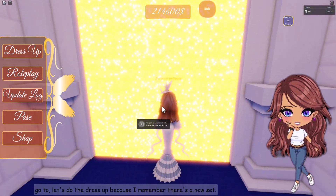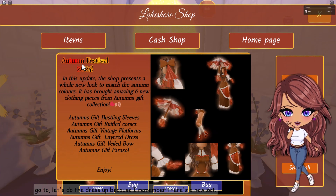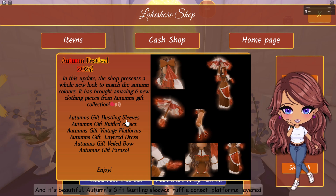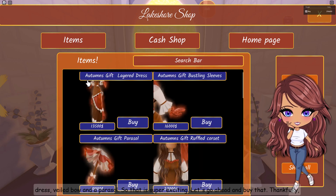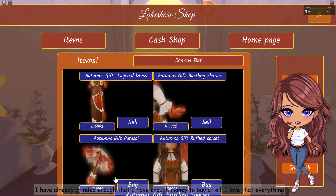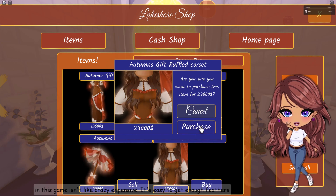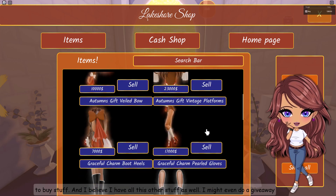Let's go to the dress-up because I remember there's a new set. Isn't it beautiful? It's called Autumn's Gift — bustling sleeves, ruffled corset, platforms, layered dress, bail bow, and a parasol. That is super exciting. Let's go ahead and buy that. Thankfully I've already grinded enough that I have enough money to buy it all. I love that everything in this game isn't crazy expensive — it's easy to get enough feathers to buy stuff.